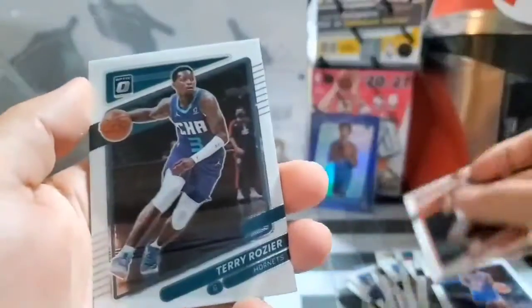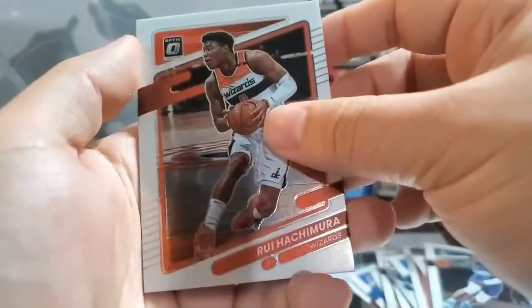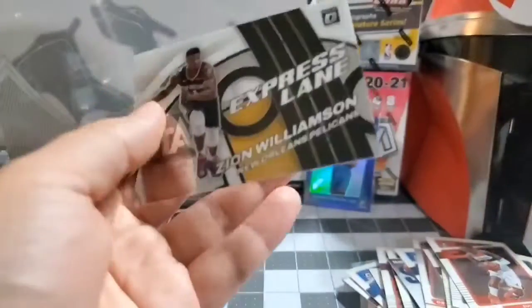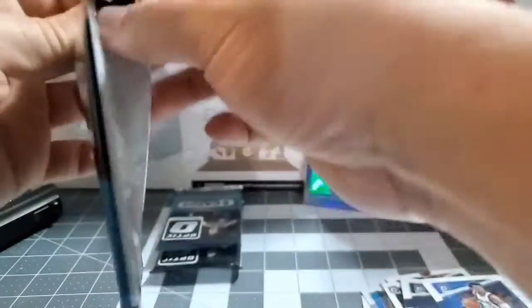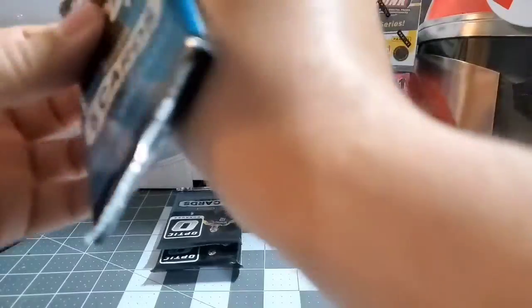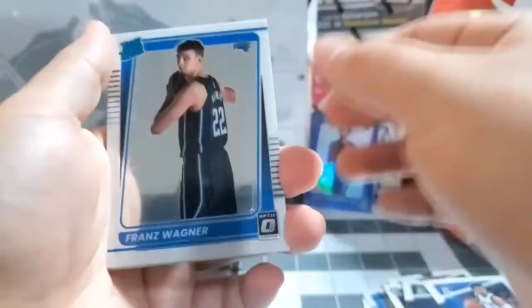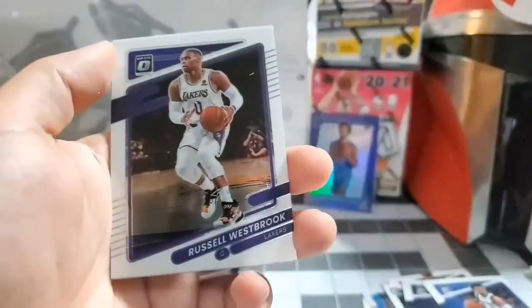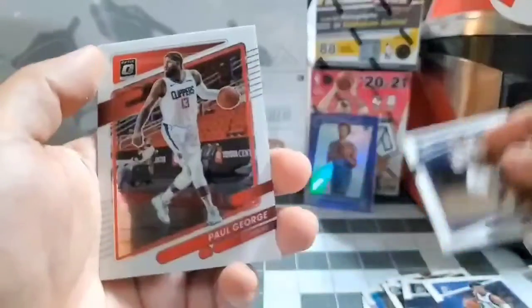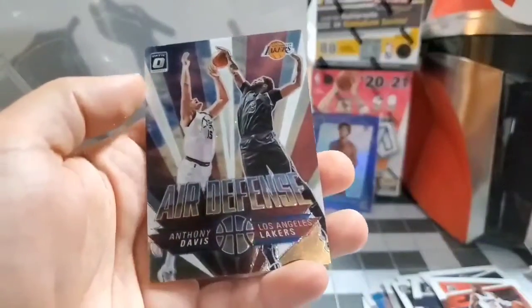Got a Devin Booker, a Rozier, another Express Lane, a Zion Williamson, Franz Wagner, James Wiseman, Russell Westbrook, Paul George, Air Defense, Anthony Davis.